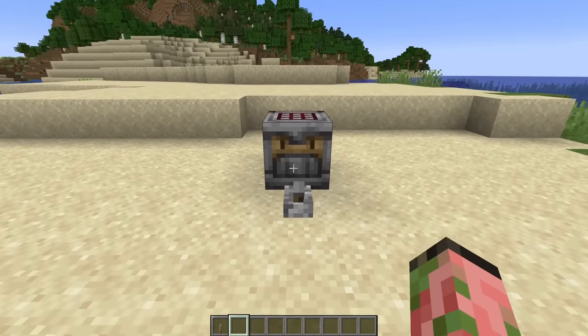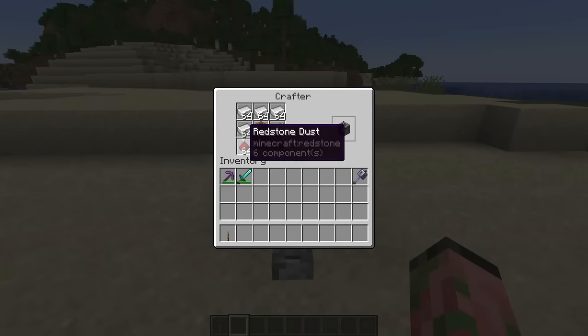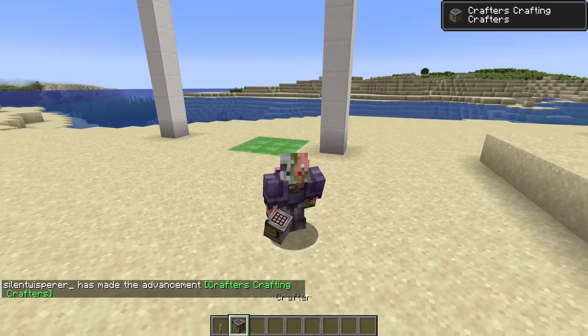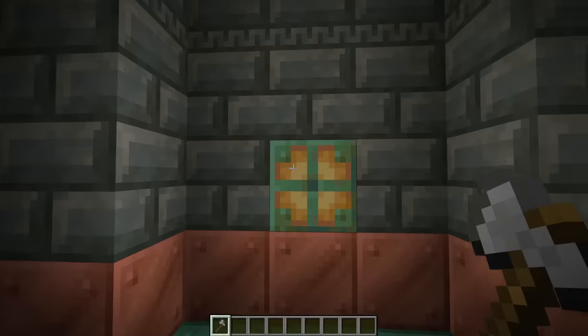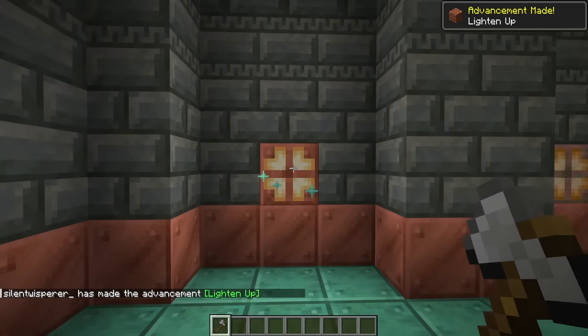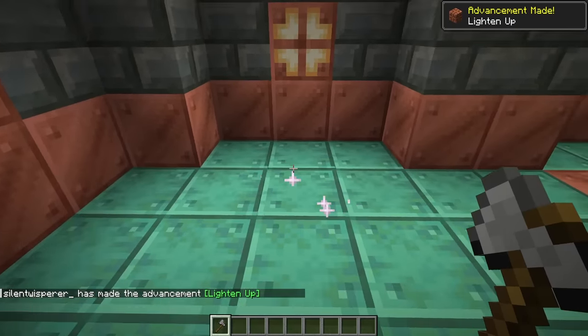The next one's probably the easiest one to get. You just need to be near a crafter as it's crafting a crafter, so we power that and bam — crafters crafting crafters! The next one is really easy too: you just need to scrape a copper bulb to make it brighter, and that's going to give you the 'Lighten Up' advancement. You'll probably also get the 'Wax Off' advancement as well.